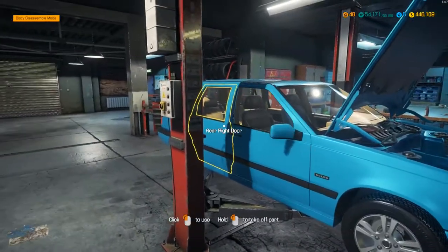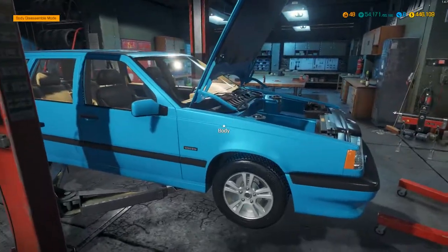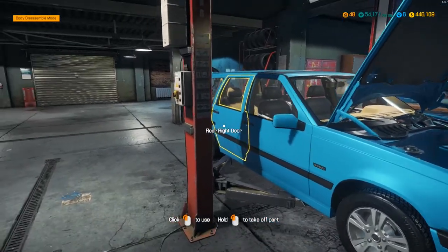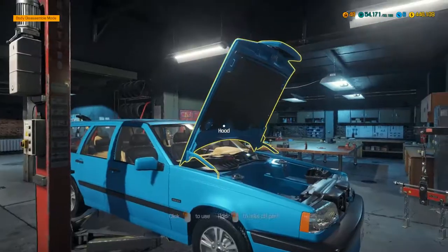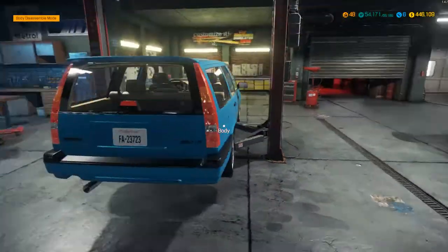I've made a bit of a start — I've sorted out the suspension and the bodywork, all the rust and everything. The paint didn't quite pan out as planned. I was trying to go for the blue of the Volvo Polestar series — Volvo's racing team — but it doesn't quite look right. Let's take a little look around the car.